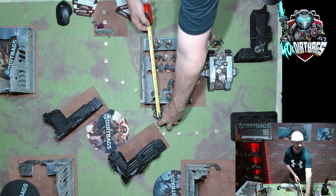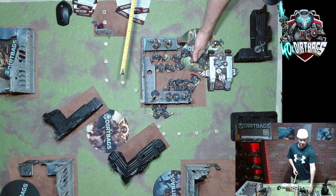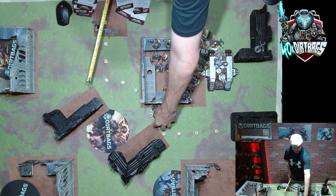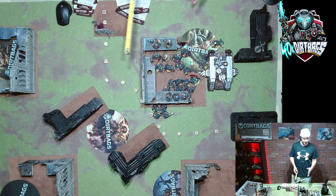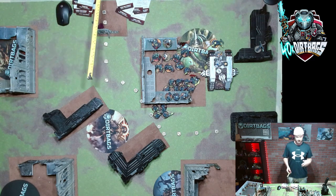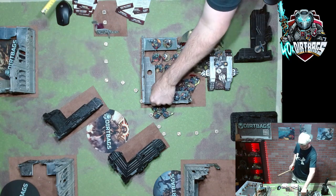Being within six inches puts the Strikes all the way in the center. They're backed up on the other side of the wall because of their scout moves. One unit moves six inches onto the objective to make it sticky, and the rest are back up behind the wall so they essentially have no line of sight to anybody in the army.